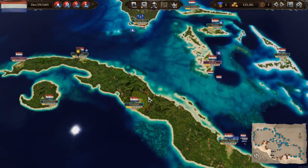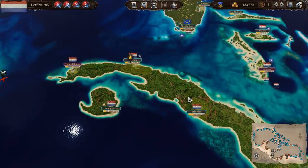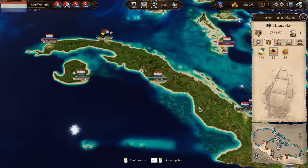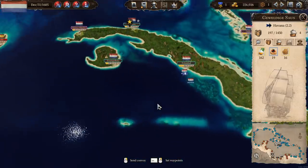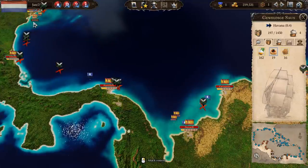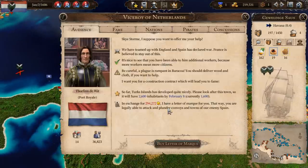I've got the sugar that I need so let's just head straight up there. Oh no, I actually need to select the convoy first and then tell it to go. There we go, hooray! And while that's happening I'm going to look around. We are getting hit hard by the Spanish. The only thing is, if we look at the Viceroy, the cost of the Letter of Marque has come down quite a lot, and I'm fairly sure that's come down in price because we're getting closer to the end of the war.